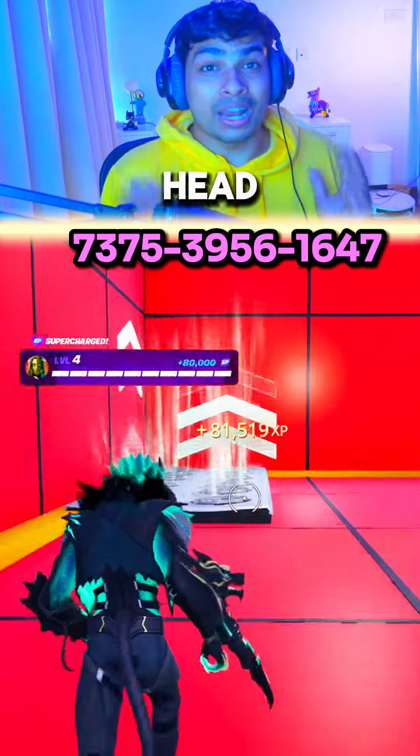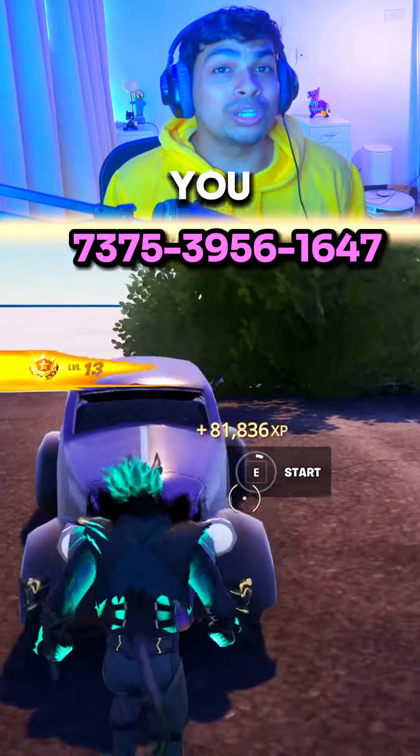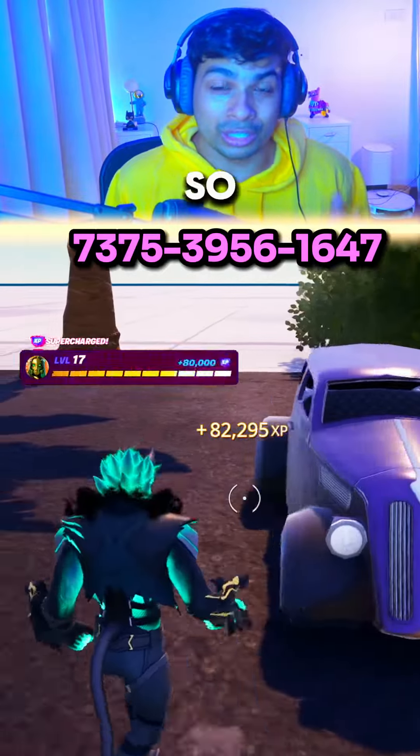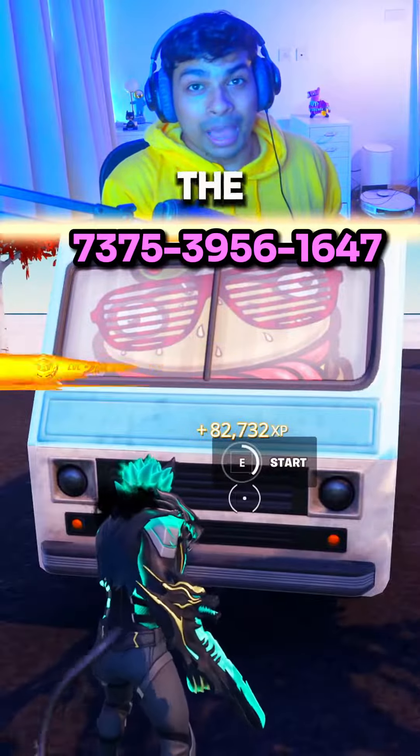Once you spawn in, head over to these vents. Go to the first floor at the corner and do an emote. Once you do the emote you shall see the car. Go ahead and interact with the secret button which is at the front of the car and also at the back.